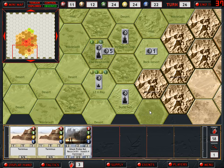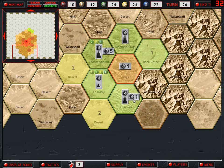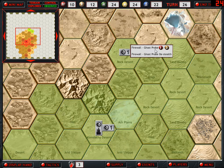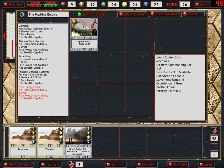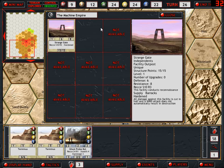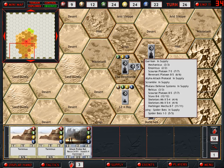I want to explore all these hexes. Let's start with the Spider-Bots and we'll move before we decide to draw cards. We'll just move the Spider-Bots here. This Ghost Probe will move south one and then move into this Rock Desert. That gives us nine action points left. We could deploy this other Ghost Probe. Since we have the Strange Gate, we already have a Strength 7 Reconnaissance Sweep in our Deadland, so I don't really need to keep these Spider-Bots here either.